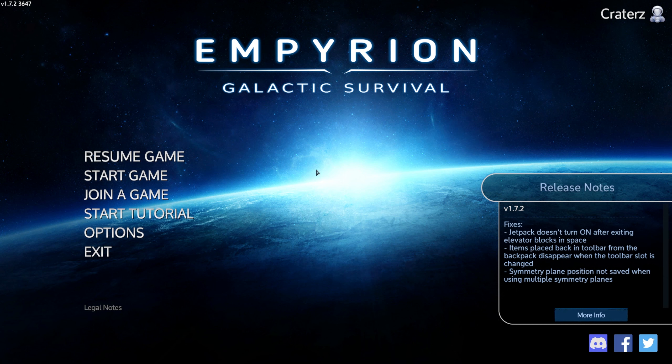If you hit 'More Info' you can see all the details. The biggest fixes are: jetpack doesn't turn on if exiting elevator blocks in space; items placed back in toolbar from the backpack disappear when toolbar slot is changed; and symmetry plane position not saved when using multiple symmetry planes. I haven't experienced most of those.